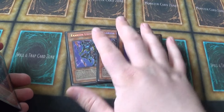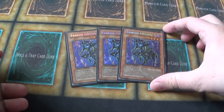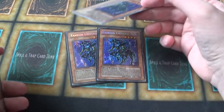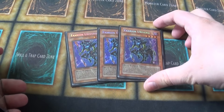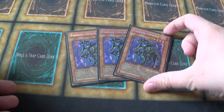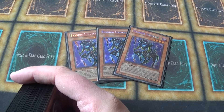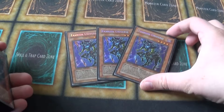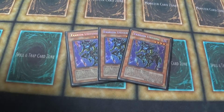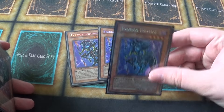What I decided to do is have the three big beaters - Exarion Universe - that you can set, so people will waste their Nobleman on them or attack into them with another Exarion and damage themselves. These are really great for beating through the Scapegoat tokens, and they're just a level four. I do like Air Knight as well, but I just don't have the space for those. I really like the Exarion.